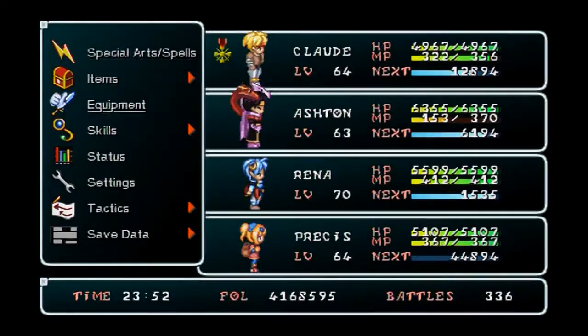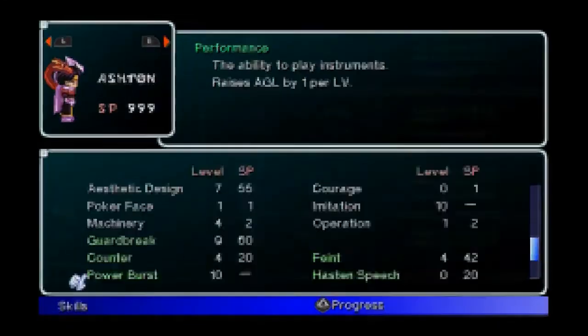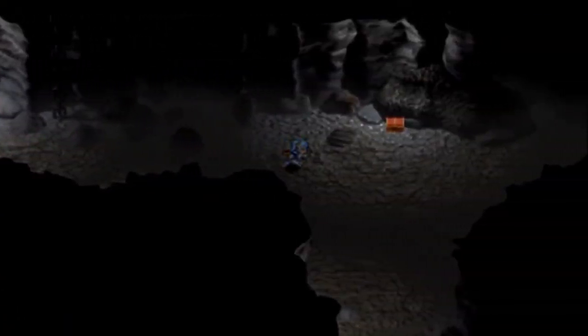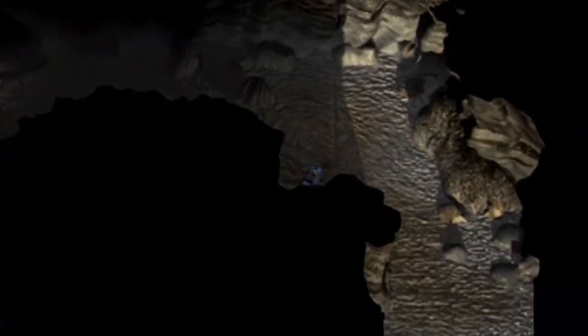I forgot to spend Preston's skill points. Hold on. And Ashton's. Alright, I spent my skill points. Question armor - let's head on to the right. I think this leads back, though. Just some insane knights.